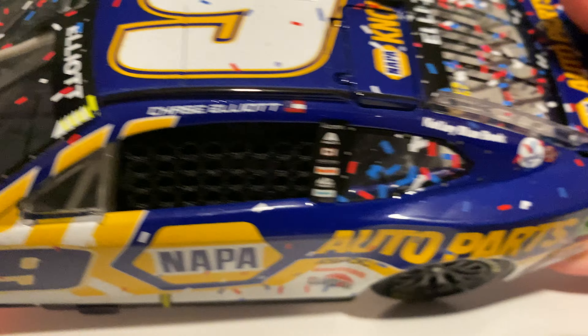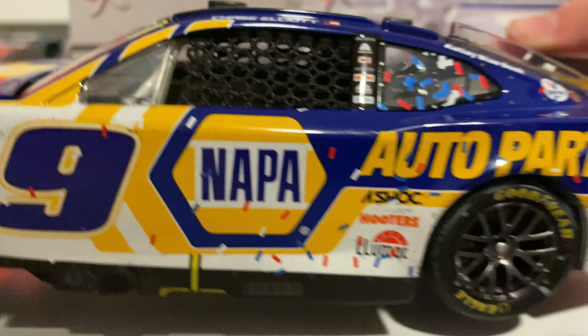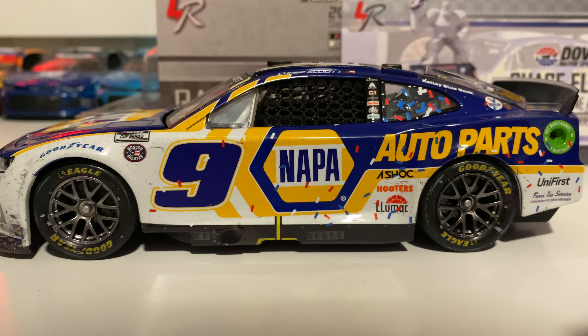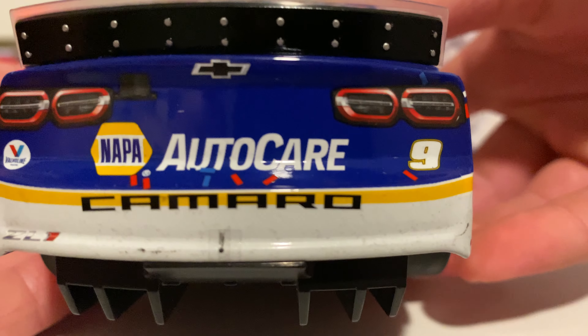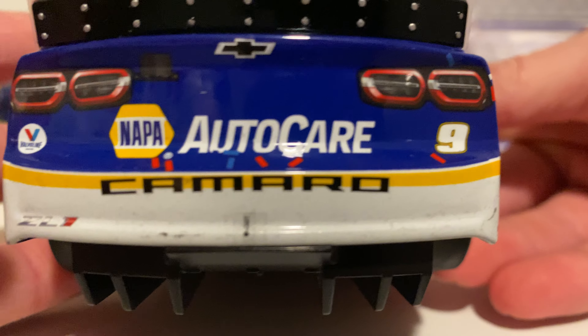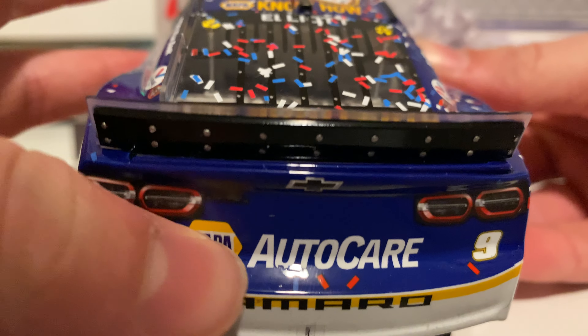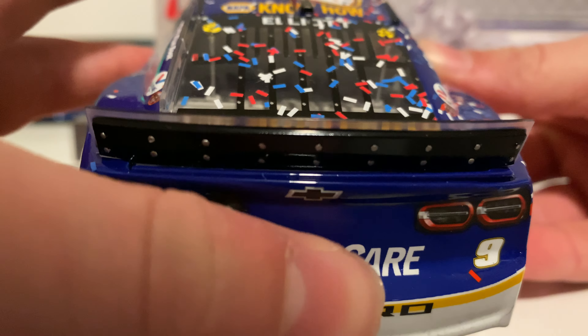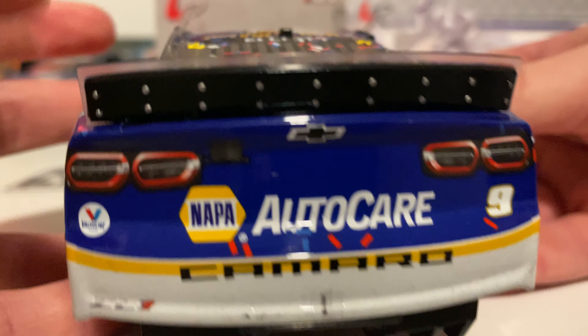Kelly Blue Book and Valvoline on the back as well. Moving over to the rear of the car, you've got NAPA Auto Care and the Camaro in black with a yellow stripe going around the back — blue on top, white on the bottom. A few pieces of confetti stuck there on the little ledge, and then you've got the white number nine, the Chevrolet bow tie, and the two lights on the back.